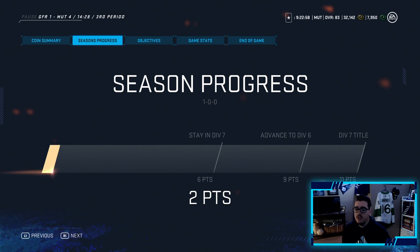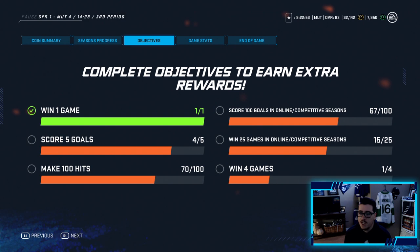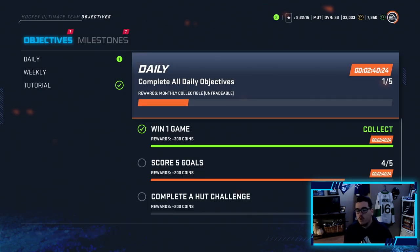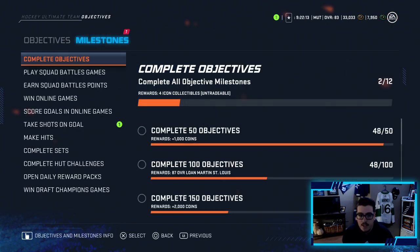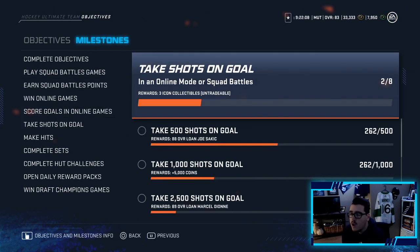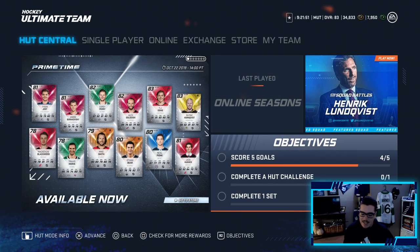First win confirmed, two points — making us 1 and 0 in Division 7. Couldn't ask for a better game. We completed one objective for some coins, and looking at the stats I absolutely dominated him. We completed two daily objectives: 300 coins for winning, and a milestone for taking 250 shots on goal worth 1,500 coins. We're just under 35,000 coins — hoping we don't hit bankrupt, because 35k can get us a good player.